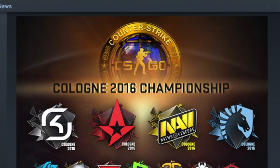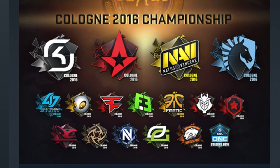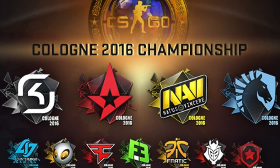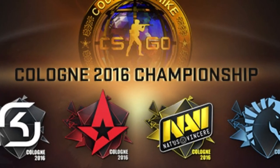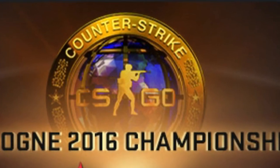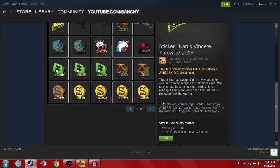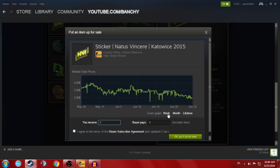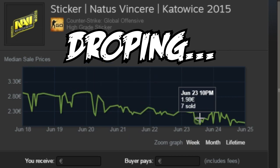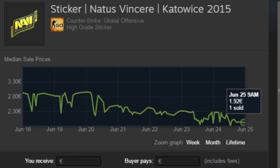Usually I buy stickers on the last day of the tournament when they drop from $0.88 down to $0.22. I don't spend 100% of my budget on new stickers — around 50 to 60% goes to new stickers, and the rest I use to buy stickers from older tournaments. The reason is that people sell older stickers cheap to fund new ones, giving you a chance at extra profit, because after the tournament those older sticker prices go back up.